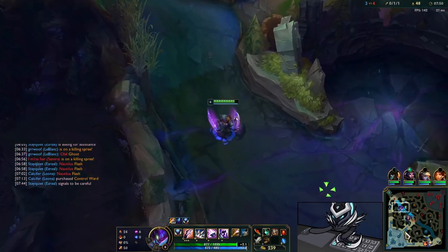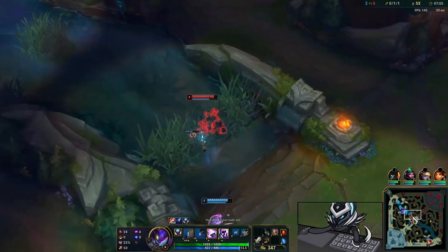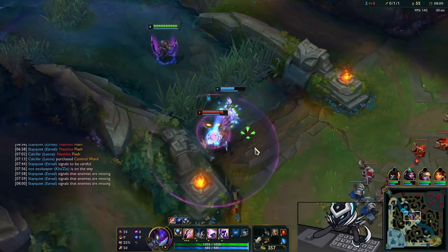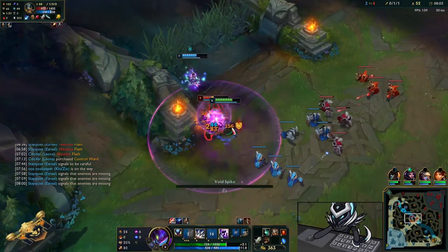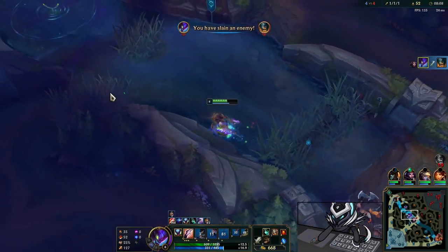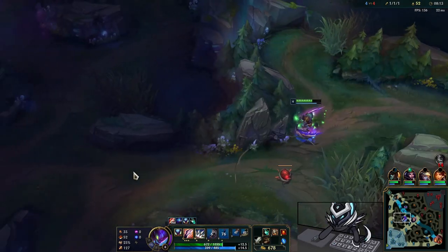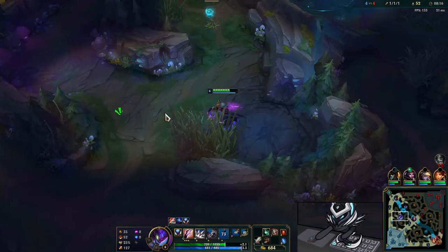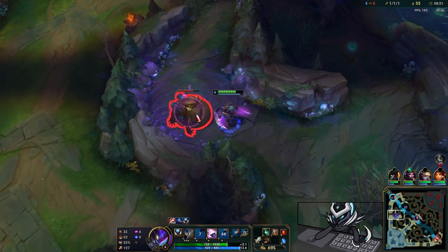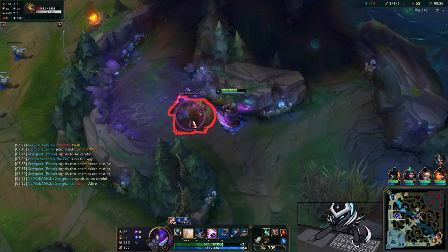I'll evolve Q here — obviously we're talking about cleaving down camps and increasing clear speed, so the Q evolve makes sense. Then I go into the Olaf in top lane, jump on him in isolation, and he goes down with a couple of Qs. I proc Conqueror and use my R just in case he bursts me again like before.